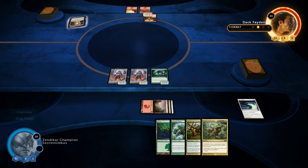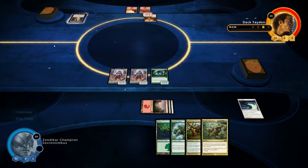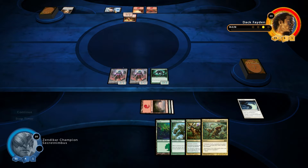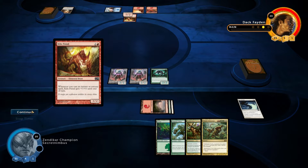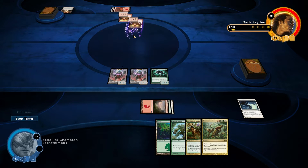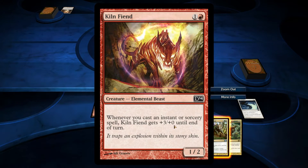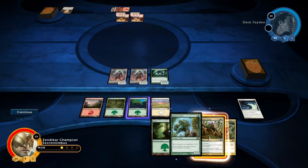So he's going to play a Terramorphic Expanse — I'm guessing he's going to pop that straight away for maybe a Blue Land. That's what Terramorphic Expanse does. So he's going to play another Kiln Fiend. I'm going to take these out pretty quickly because they're pretty crazy — basically whenever he uses an Instant or Sorcery they get plus three zero until the end of the turn. Which is pretty mental.